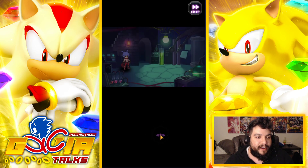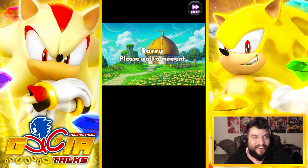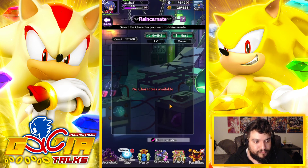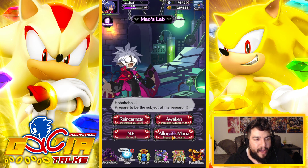So let's go ahead and click on that Reincarnation button. You get this cool little statement with Mao being crazy, as always. I love that, I think that's real cute. So now Mr. Loharo can go up to level 200, and now we have accumulated some mana, which is good. So now we can go allocate mana.